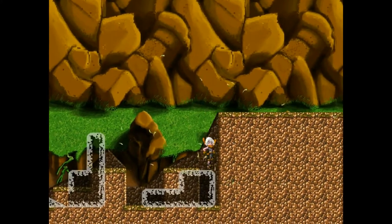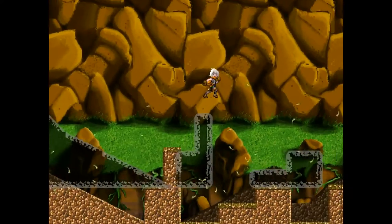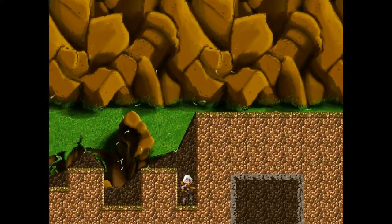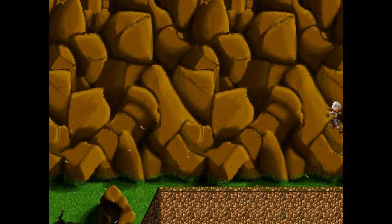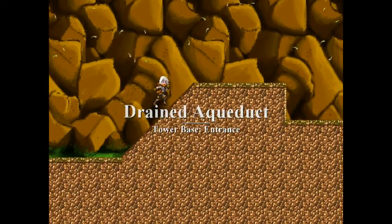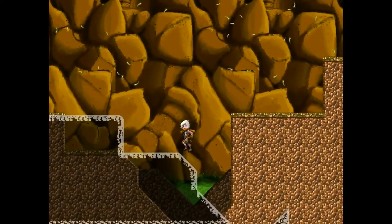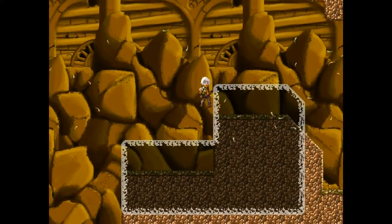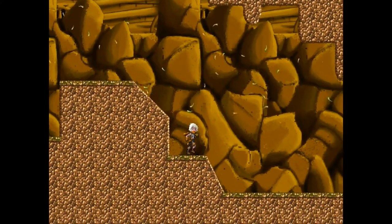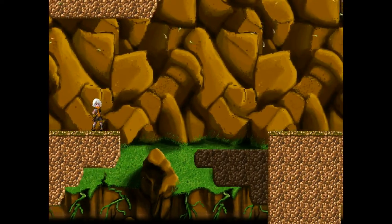I have to make another one of these, I think. There we go - that's pretty cool. The drained aqueduct. Let's take a picture of this and move a little bit - and there we go. That worked surprisingly. Press A to look around - simple enough.